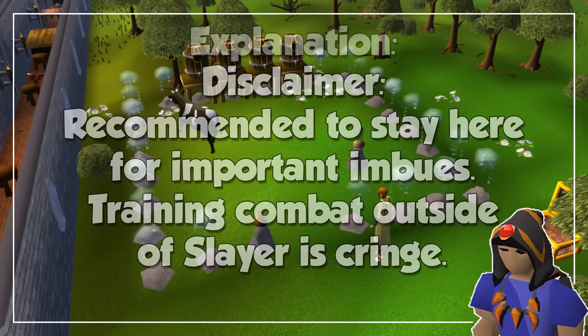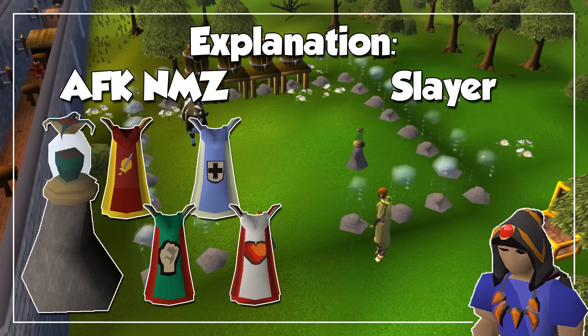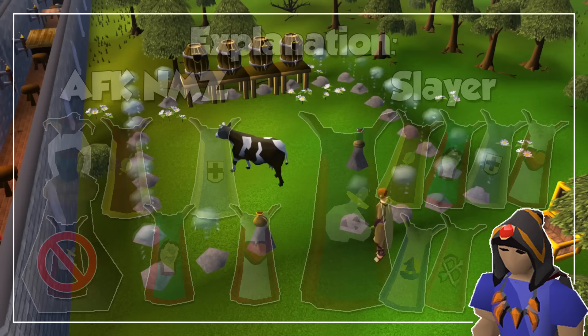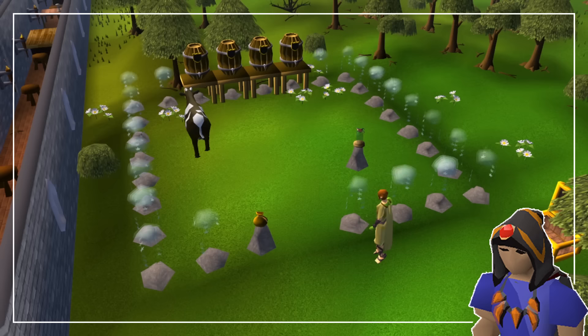Before we start this guide, what I always tell people in my streams is that by training at the Nightmare Zone, you are effectively wasting time since you will level up your combat stats naturally just by training Slayer. If you want that 99 on your account, chances are you will hit a few combat stats at 99 or even all of them. So by training combat outside of Slayer, specifically at the Nightmare Zone, you might not be using your time efficiently. But I'm not your dad, I'm not gonna tell you how to live your life, and because of that we are still going to look at some efficient setups for this chill activity.